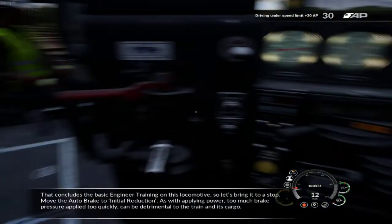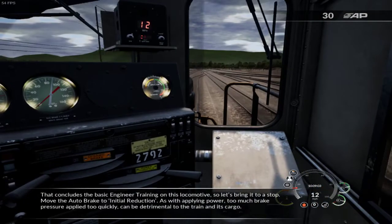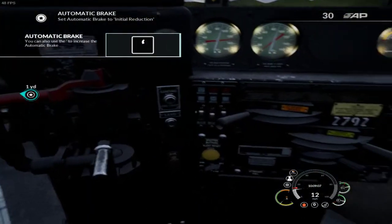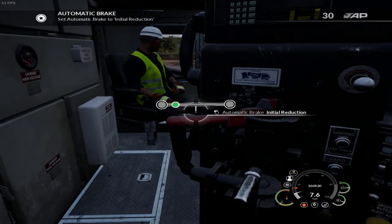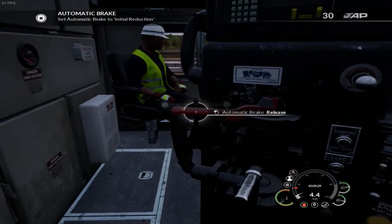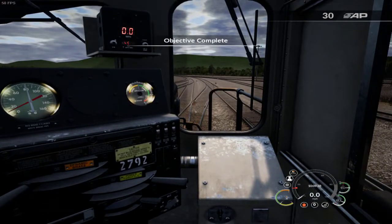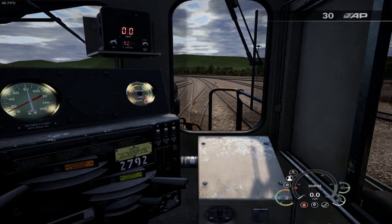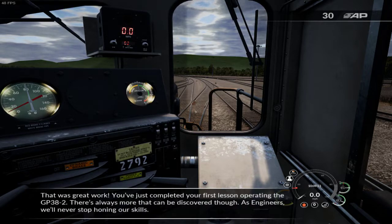That concludes the basic engineer training on this locomotive. Let's bring it to a stop — move the auto brake to initial reduction. As with applying power, too much brake pressure applied too quickly can be detrimental to the train and its cargo. All right, let's go ahead and automatically brake this puppy. There we go. Not too shabby at all. We stopped the train — that was great work. You've just completed your first lesson operating the GP38-2.